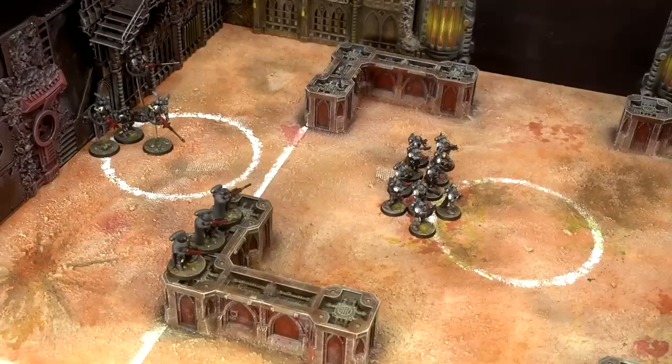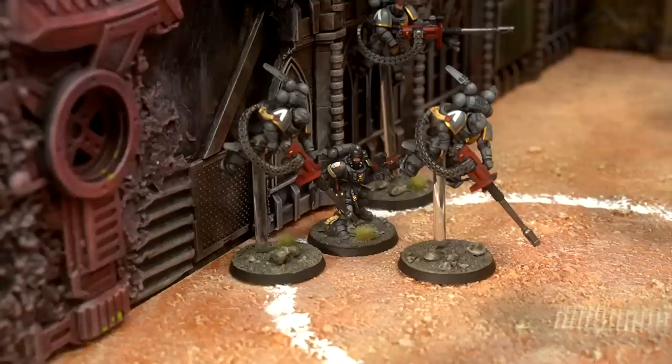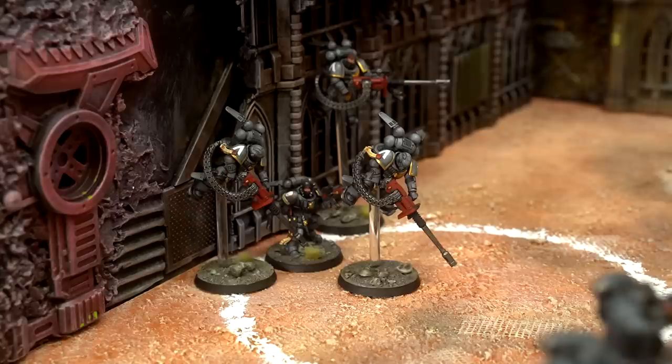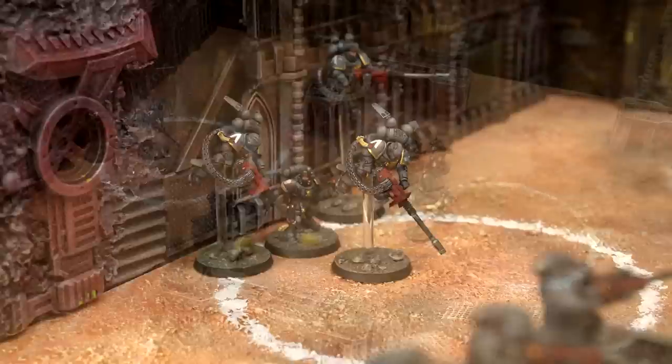For my secondary objective I have chosen Domination, which means that if I control two objectives I get an extra three victory points on top of the victory points I'd get for controlling those objectives anyway. Both armies are battle-forged patrol detachments, so we'll start with three command points and generate one in each command phase. In terms of my deployment, the main goal is to try and take as many objectives as quickly as possible so that I can gain that secondary objective. My Lieutenant is going to be the target of a lot of attacks so that Phil can score Slay the Warlord, so I've put him right at the back still on an objective.